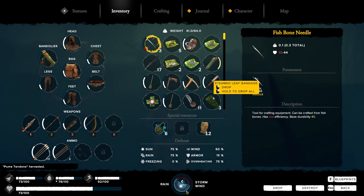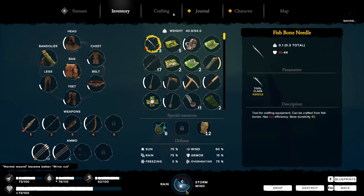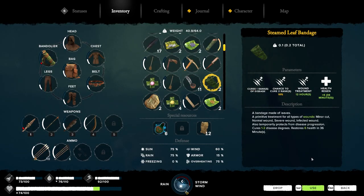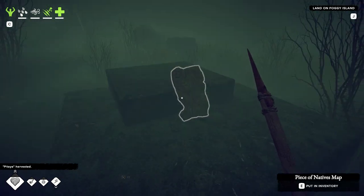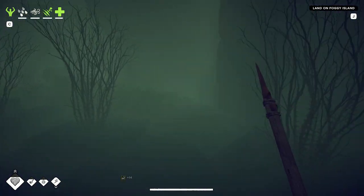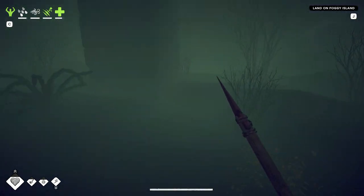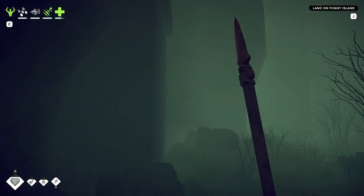We got cut up a little bit - that's fine. Let's use a couple bandages. There we go, we're good. What do we got here? A piece of natives map. This is a dead end - looks like it.